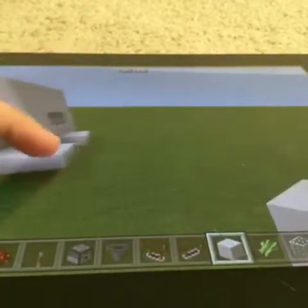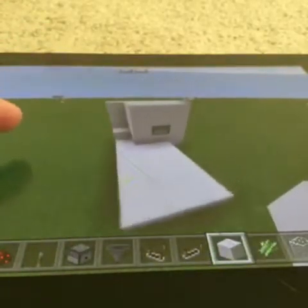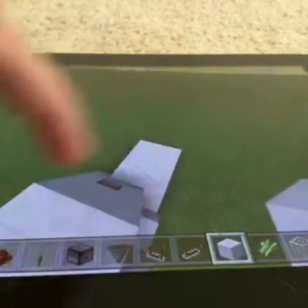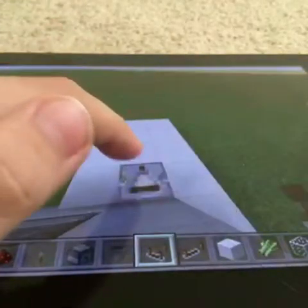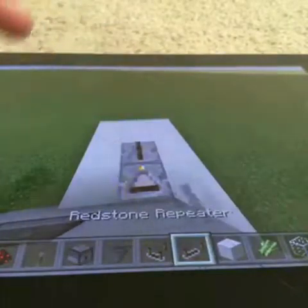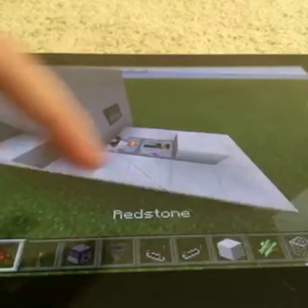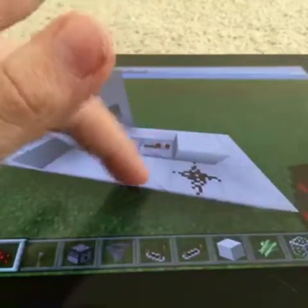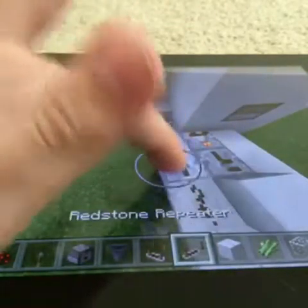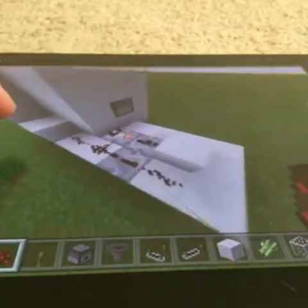Place blocks there and kind of make a platform. Then coming out of here, place a redstone comparator on subtract mode, place a repeater leading into a block, a redstone there, a repeater on four ticks delay, and more redstone just like that.